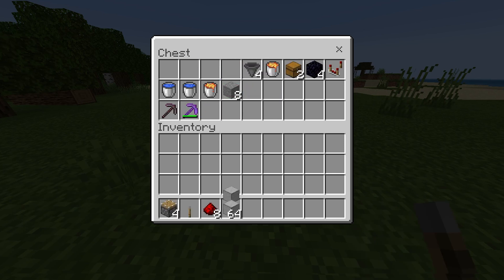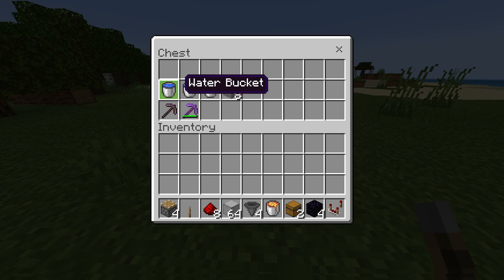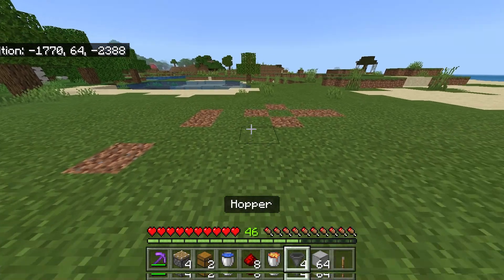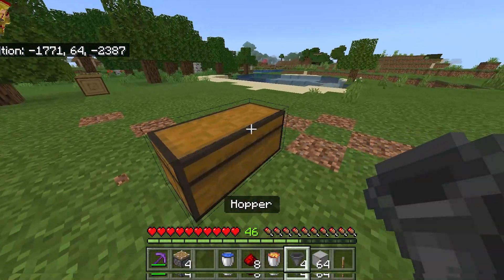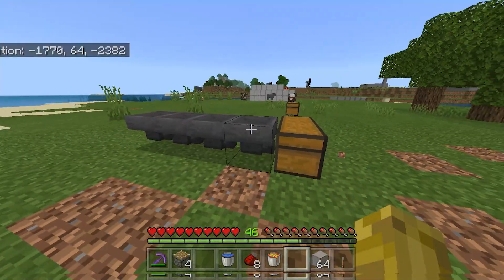Grab your materials and find a flat open piece of land. Once you have found your flat open space, place down a chest just like this. Now place down 4 hoppers leading into this chest. It should now look like this.